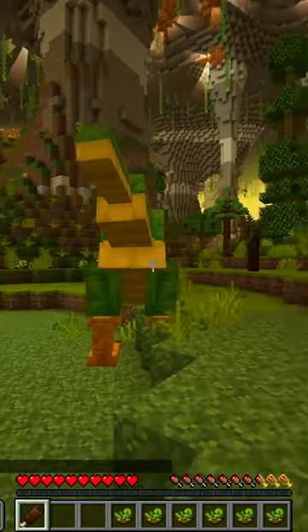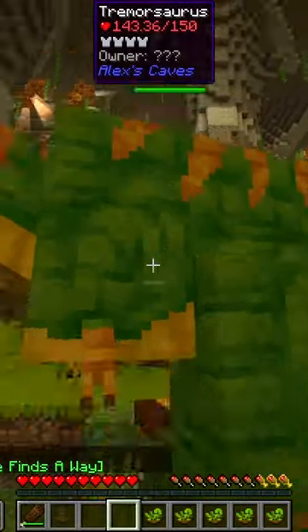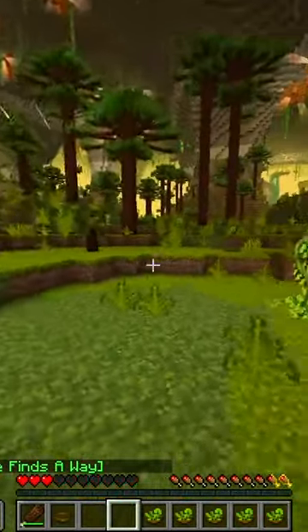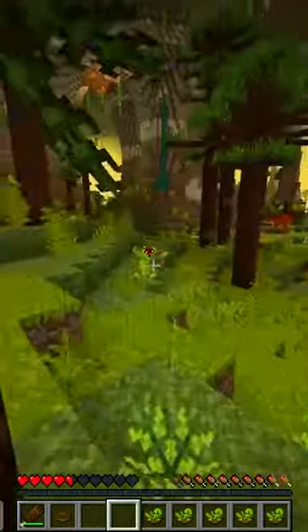Once you have found a Tremorzaurus, you need to wait for the weapon to be high up, and then bonk the Tremorzaurus and feed it Serene Salad, but be sure to stay away from it. This may take several attempts to tame it.